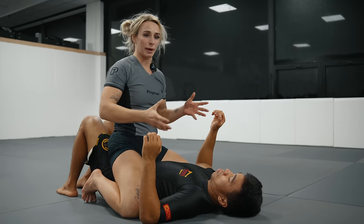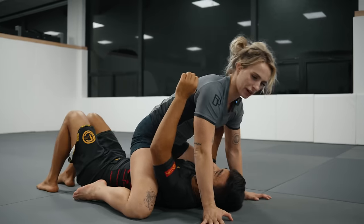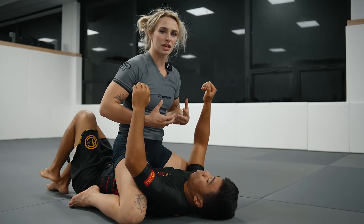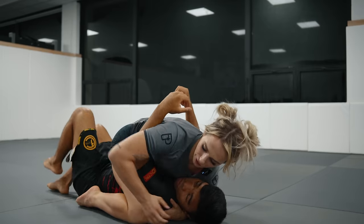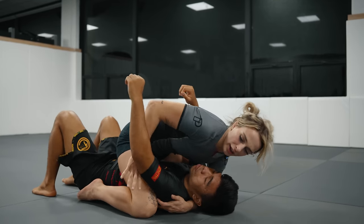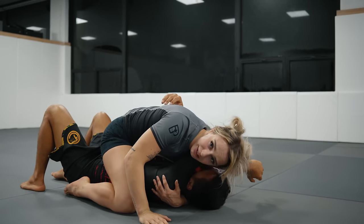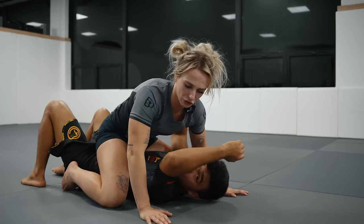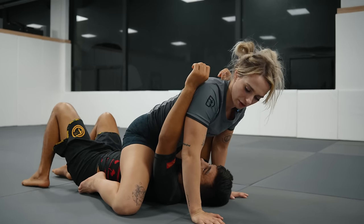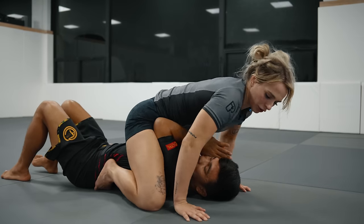Now we can look at the positioning of our hips and feet in relation to his body. I personally like to be in a high mount — I like to have my hips higher than Gabriel's hips. This looks risky if you have no upper body control, but because I've collected one of his arms or have it up nice and high, it's safe to go up high. It's a different story if I had no control and went up here — I'd want to work the arms up first.